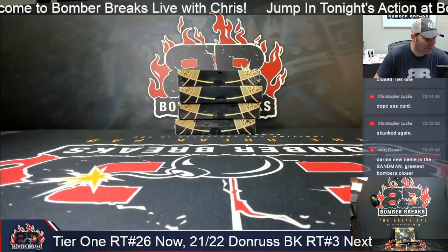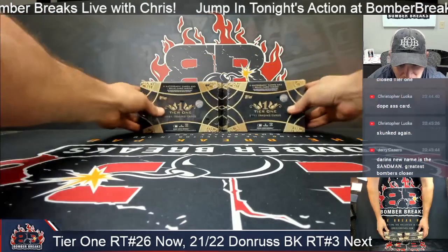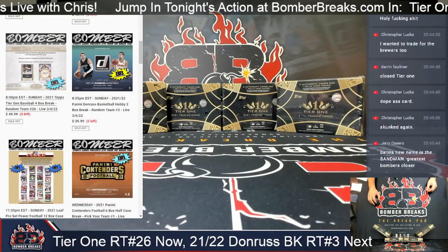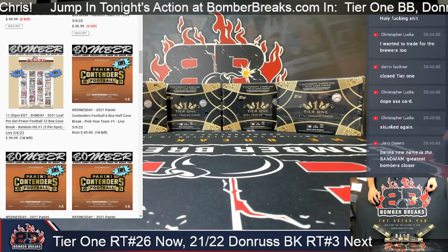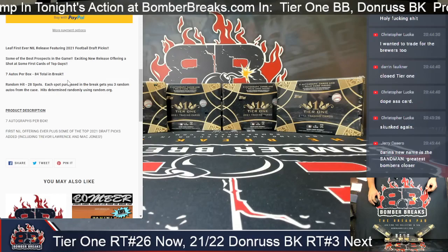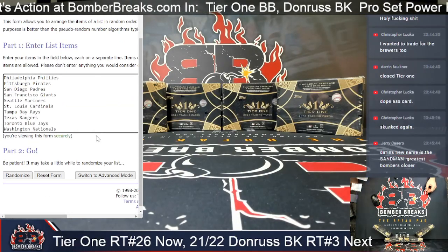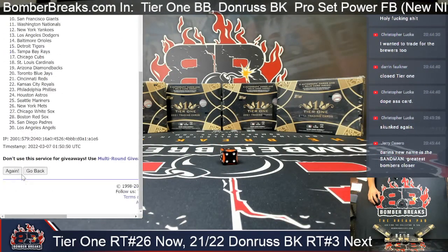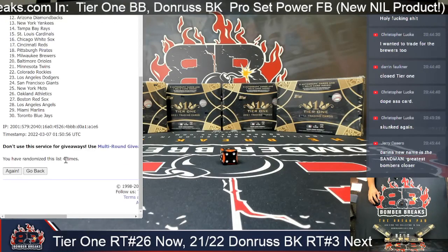All right guys, what up! Welcome friends and collectors — it's roll time on Tier One, a four-box break. Four boxes of Tier One baseball, let's get into it and find out who gets which teams. We should be right about nine o'clock for Donruss Basketball, and then we'll roll into our eBay breaks. One more is open guys — the Pro Set Power, all 12 boxes, there are 84 autos.